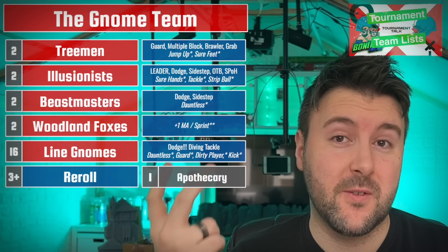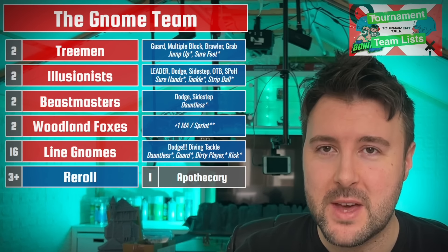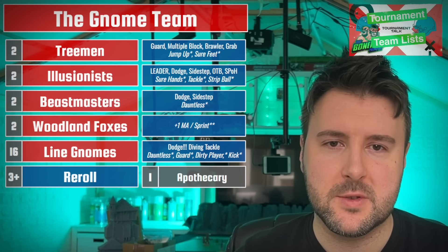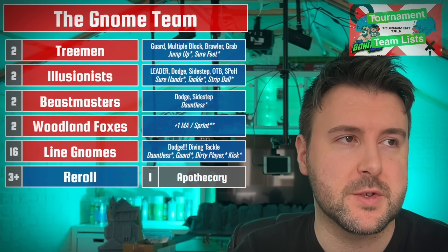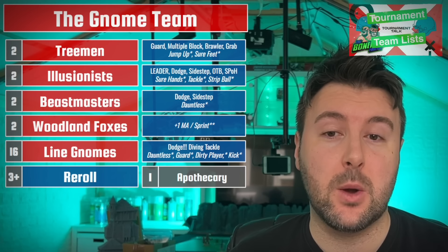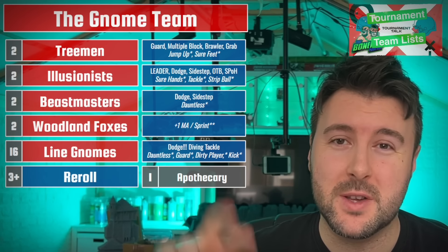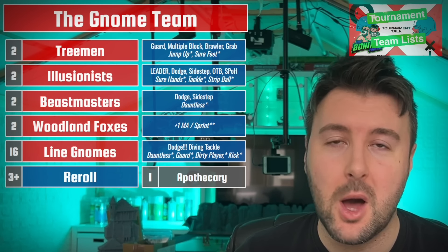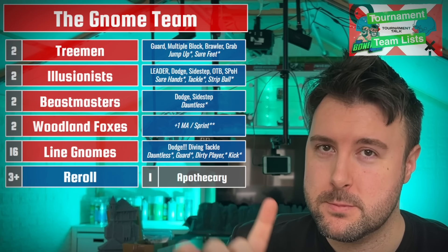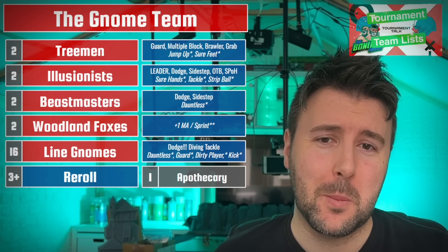If the Fox gets the ball, it's sticking with the ball - and if you've ever played fetch with a dog, you'll understand why. The Gnome Team has 0-2 Treemen, 0-2 Illusionists, 0-2 Beastmasters, 0-2 Woodland Foxes, and up to 16 line Gnomes. Rerolls - I recommend 3+. And if you've got the cash, an Apothecary is not bad.